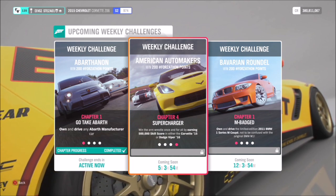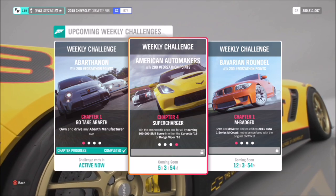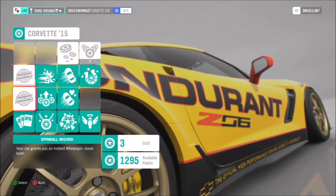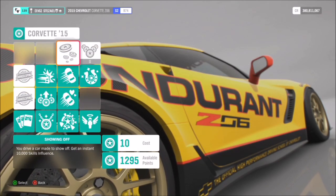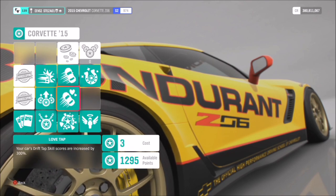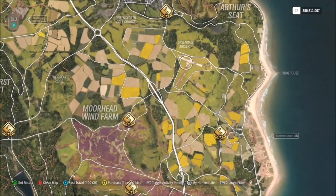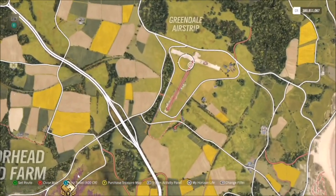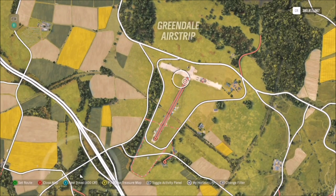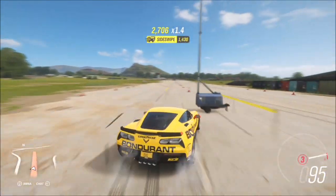The final challenge wants you to earn 500,000 skill score. This may sound lengthy but it's actually quite simple and shouldn't take more than 10 minutes. First, I recommend buying out some of the perks for your car, as they boost your skill scores — even 10 or 300 extra for a drift tap helps. Then head over to the Greendale airstrip, which is a massive open space with tons of stuff to smash into, making challenges like this much easier and quicker.